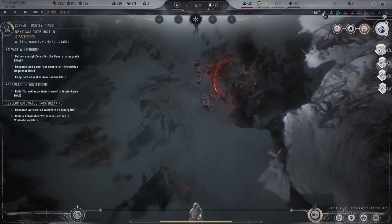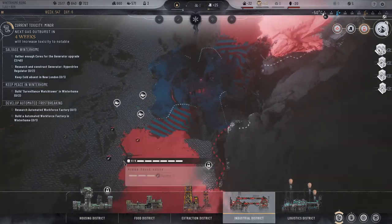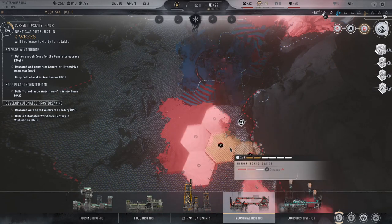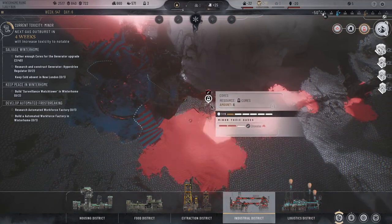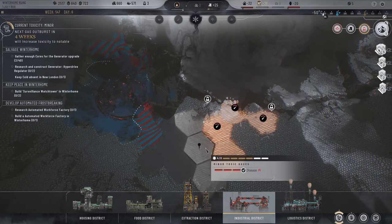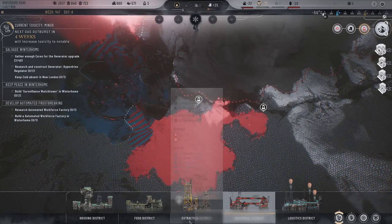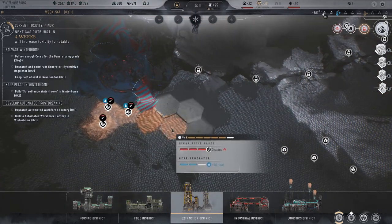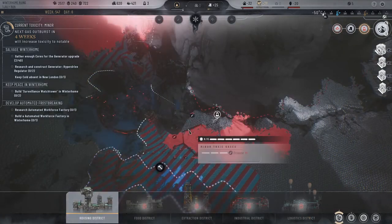We've actually built the stuff, right? We can construct our things now, right? Why can't we go here? Why can we not go here — I do not understand. Why can we not go up there? Extraction district — that's why. Done. And housing.